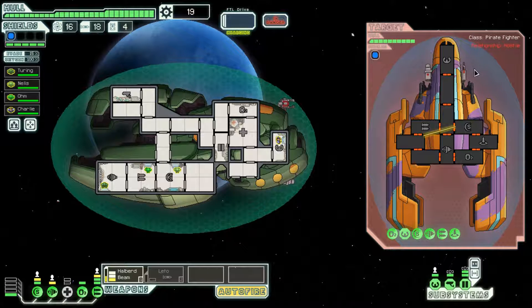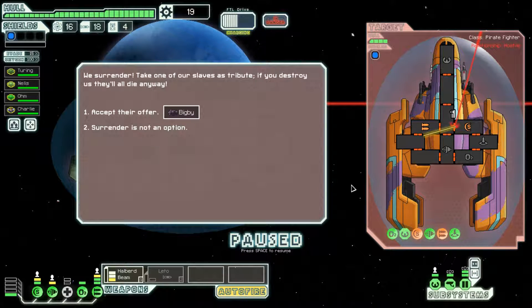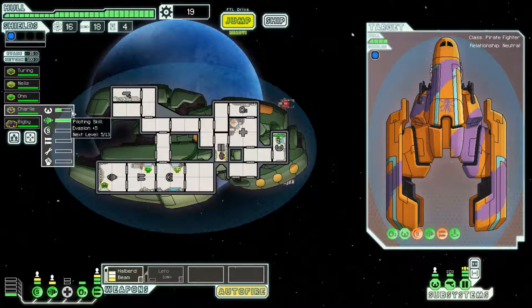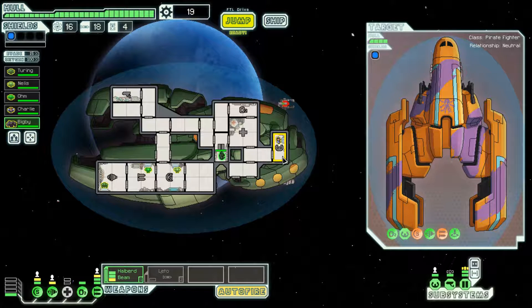The missile did two damage to our super shield, but we'll be able to block the next missile shot they fire anyway. Their missile can't do any damage to us as long as our super shields are online. Our super shields will go down from the laser shot if it hits. They tried to board us at the last minute. Having extra crew members is awesome — I'll take the Rockman and put him on the door system.